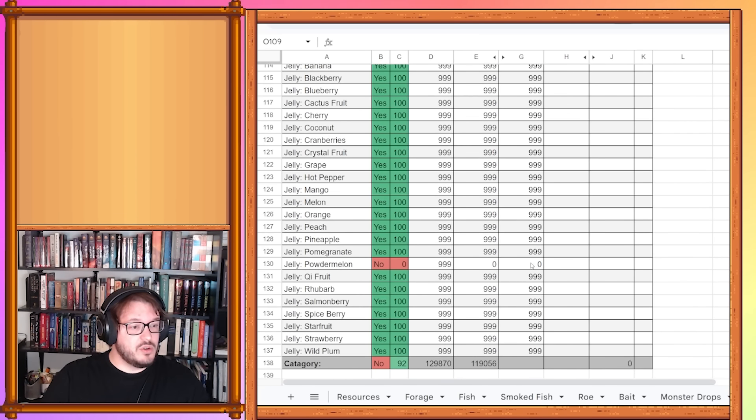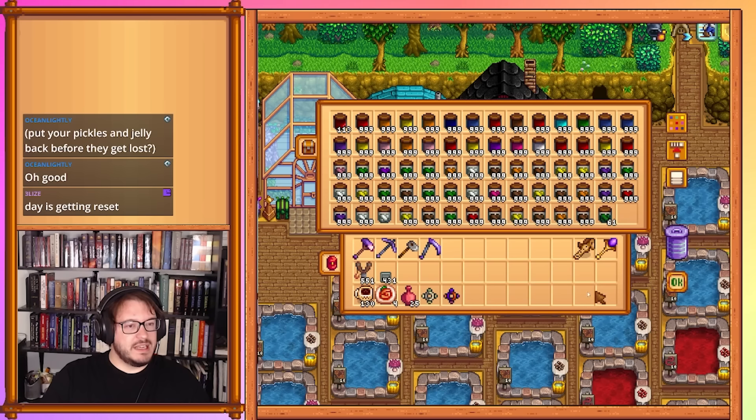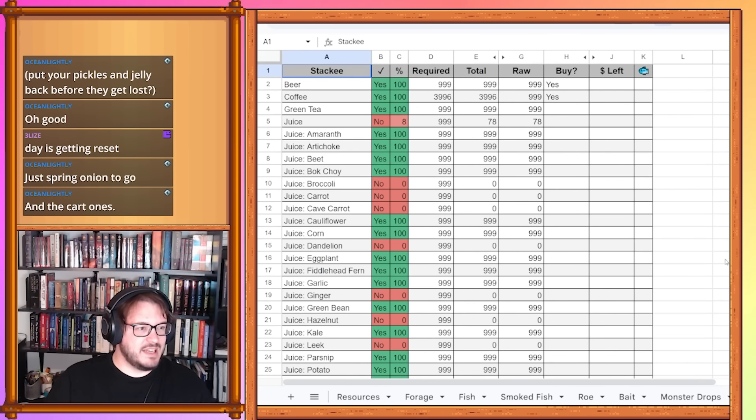As far as jellies go, the only thing that got added was the powder melon jelly at 999. That cleaned up the sheet quite a lot.